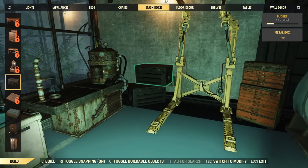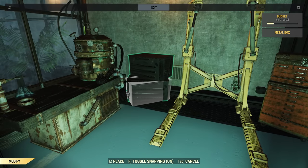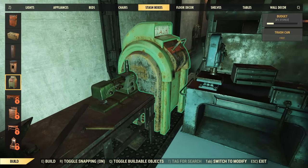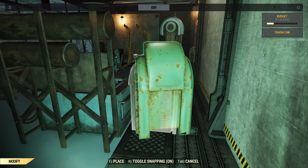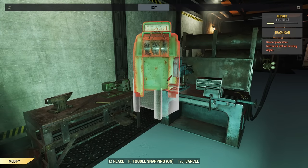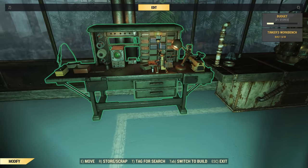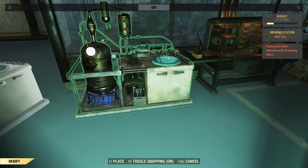A few bits of decoration dropped in to make the place look more functional and lived in. A lot of the options I'd normally use to decorate with aren't available because of the limited scope on the test server. We always need a little bit more clutter and clutter options for decoration — it's something 76 has been crying out for a long time. Hopefully we'll get some of that with the shelters feature, because this is the perfect place for it.